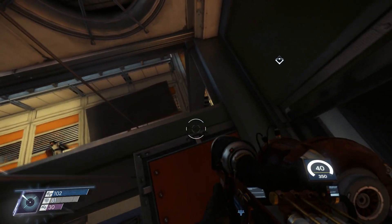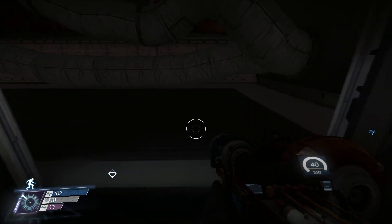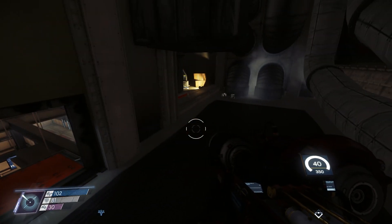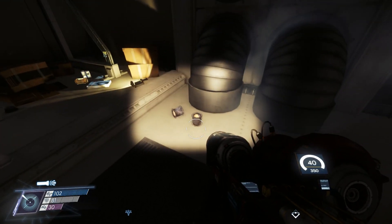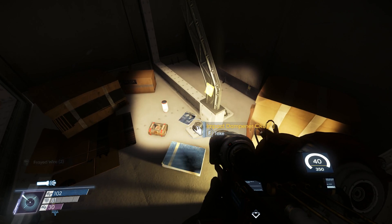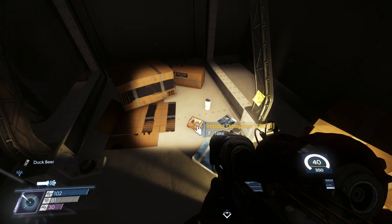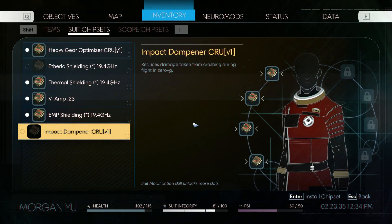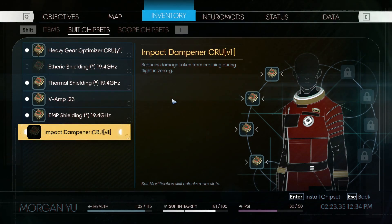Whoa - almost fell! That was a bit janky. Some beer. Impact dampener - 'Reduces damage taken from crashing during flight in zero G.' Interesting. International Art, Talos Edition - no wait, that's a magazine. The note says 'Clive was here.' Sure, Clive.